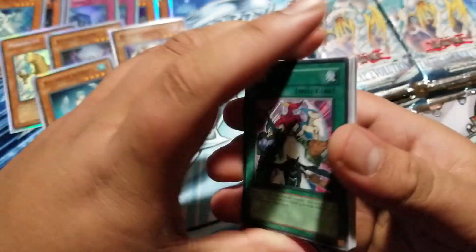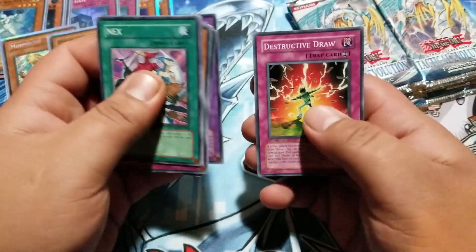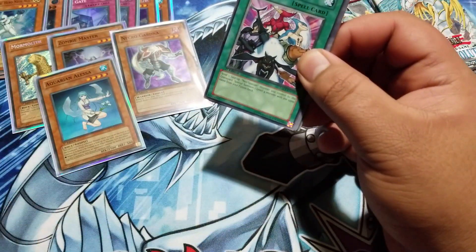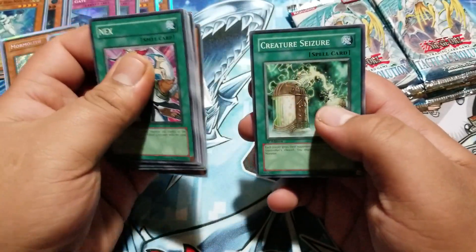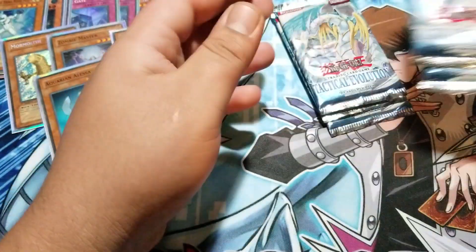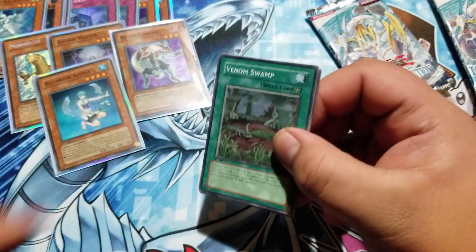All right, I don't even know how many packs I have left. Destructive Draw. We got three packs on one side — as always I'll do an overview of all the holos we pull. Gift of Greed, Venom Burn, Serpent, Symbols of Duty, Venom Shot, Creature Seizure. Let me see how much we've got left: one, two, three, four — and one, two, three — we got seven packs left.